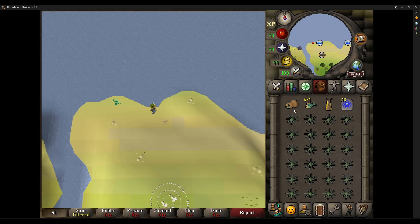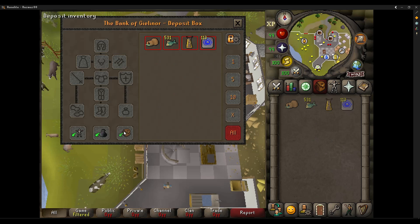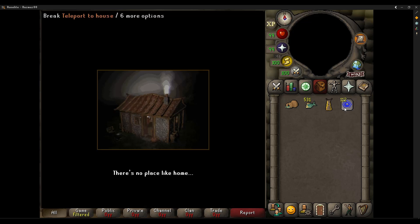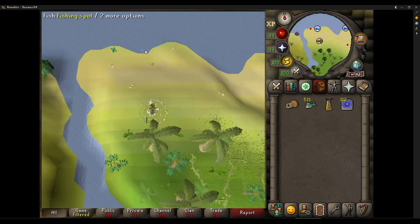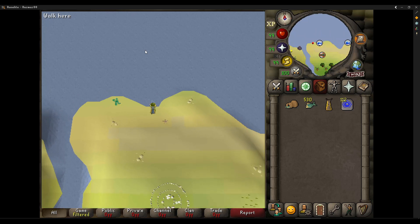Karambwan Wands are also an option since the fishing spot never moves, however in my opinion it isn't worth the extra effort. To do Karambwan Wands, you'll want a fairy ring in your house and a crafting cape since these teleports always land in the same spot. Using the deposit box is slightly closer and is a bigger click target than the chest for less chance of misclicking. Personally I would not recommend it as you have to manage house teleport and Karambwan Wands, both of which may run out and cause the mouse recorder to fail.